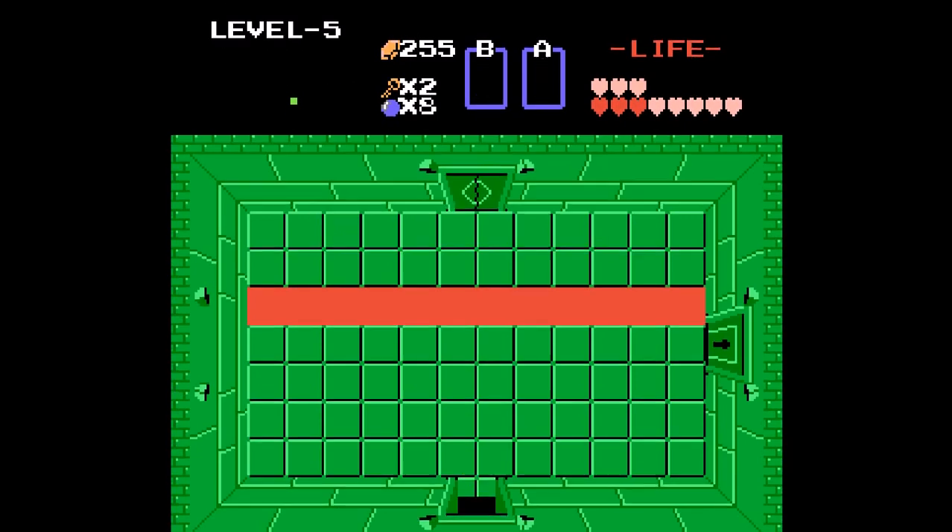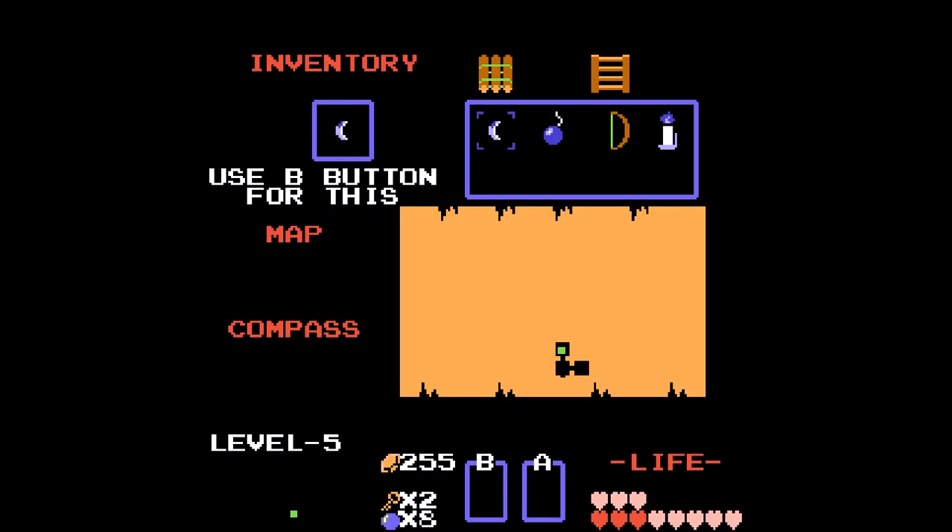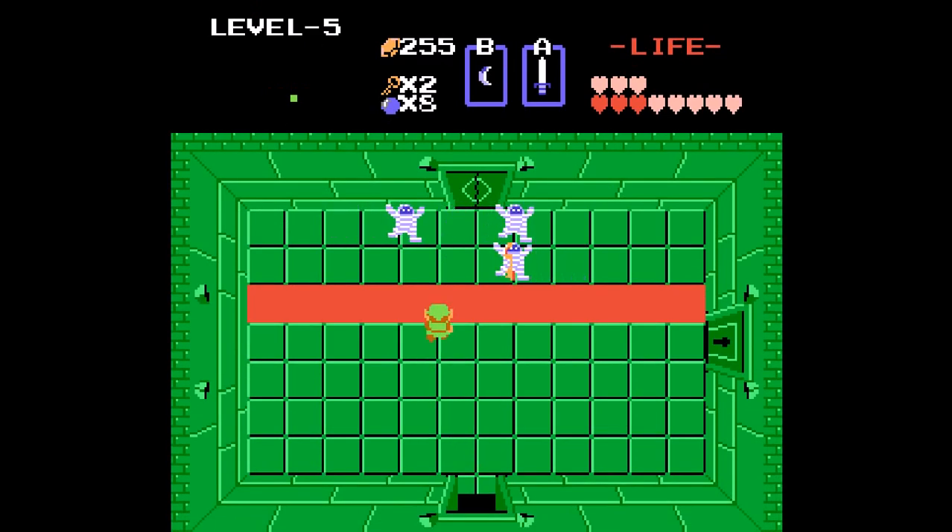Gibdos - mummies, or Gibdos - and yes, that is lava that you see. But with the Step Ladder you can just kind of sit here and slash away at the mummies, the Gibdos. Alright, let's head through here.